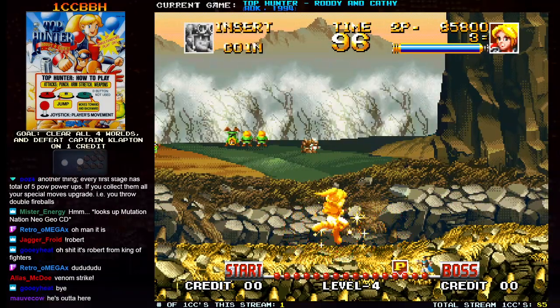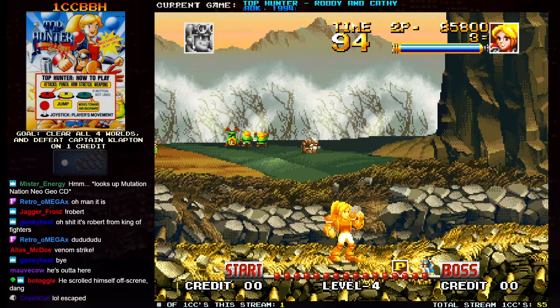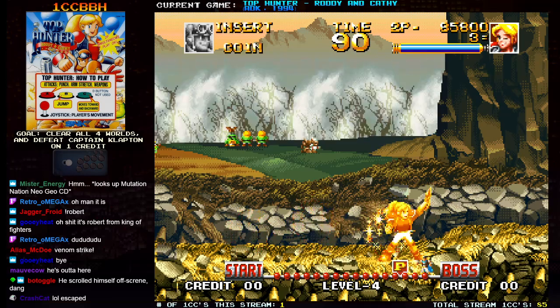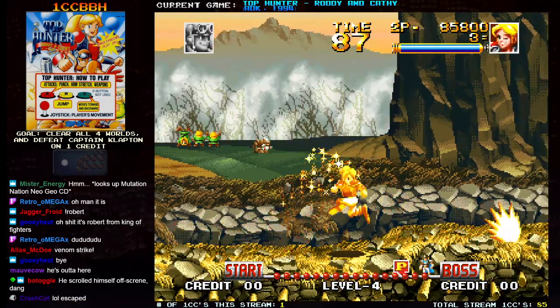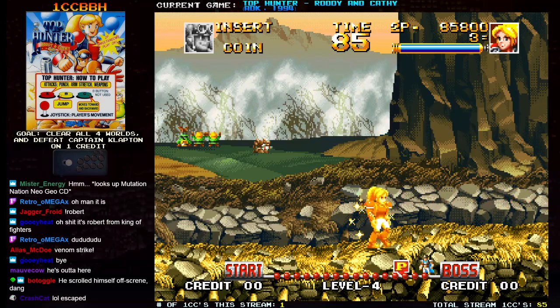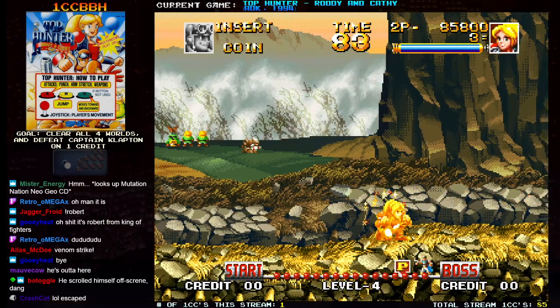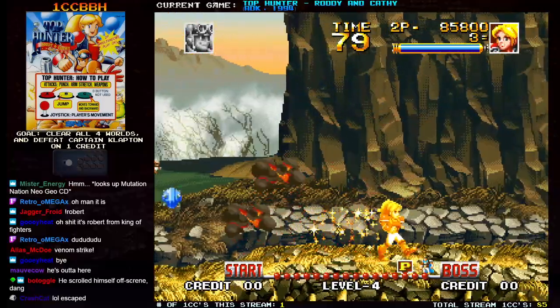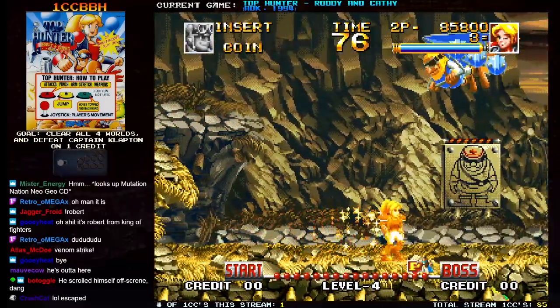Picking up more power-ups gives you like three power waves, and there's also a hidden super. Your moves upgrade when you pick up multiple power-ups in a row without getting hit.